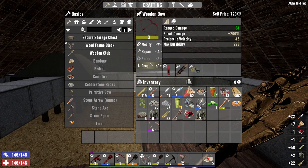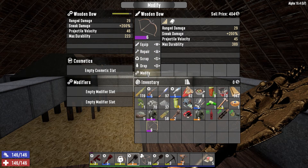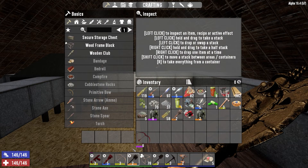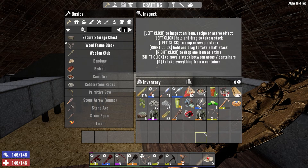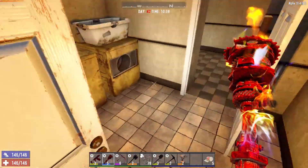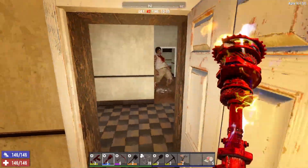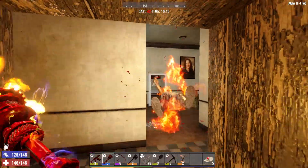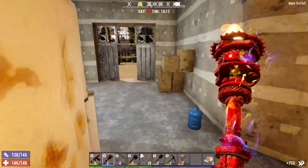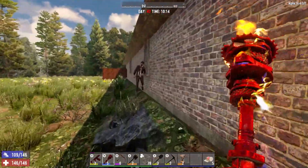A level six wooden bow — just a bit of an upgrade. Sounds like there's someone outside. Let's see — yes, there is someone outside.